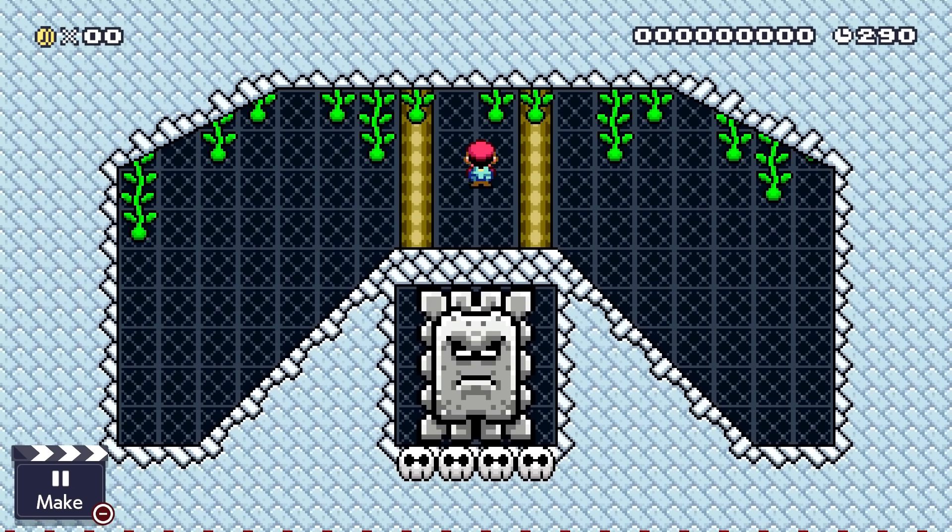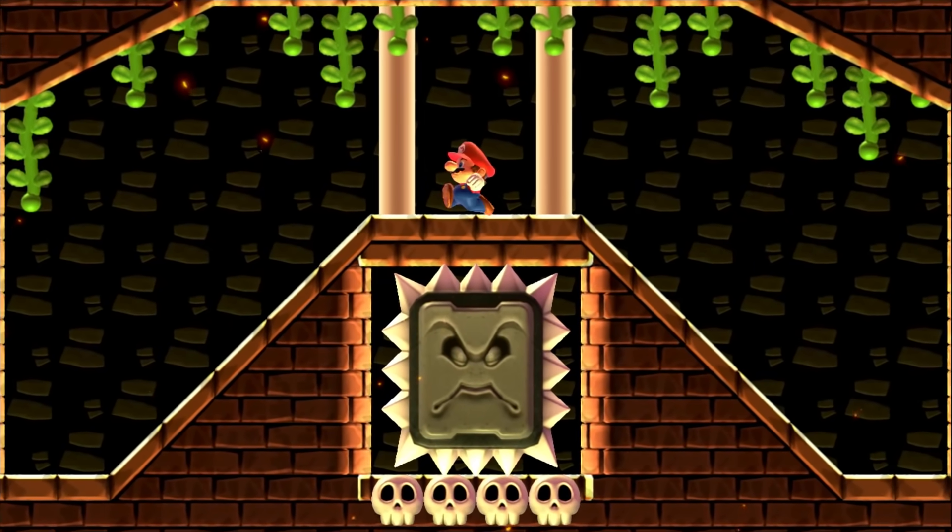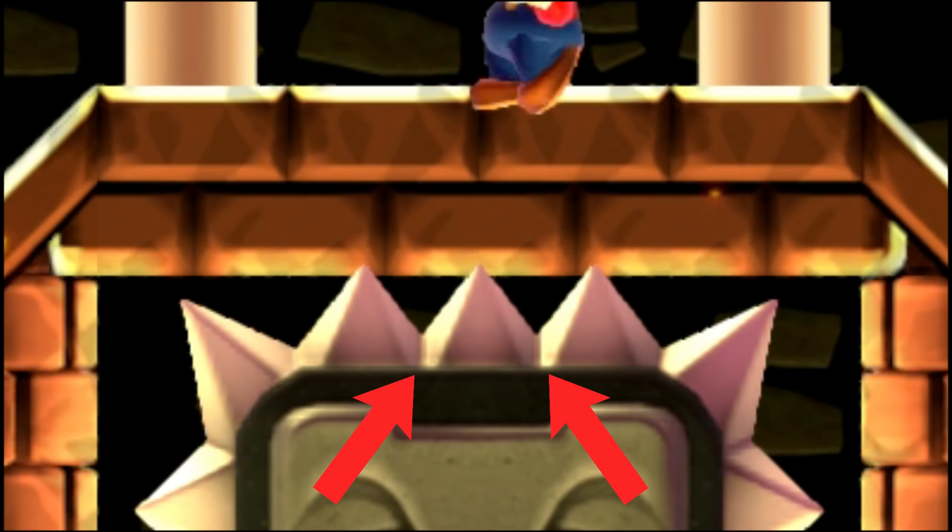As it turns out, they actually do flip to face Mario in Mario U as well — it's just so hard to see that I didn't even notice until getting footage for this video. It's easiest to see if you look at the very top to the sides of the middle spike. It's very hard to see, but you can see it flipping around.